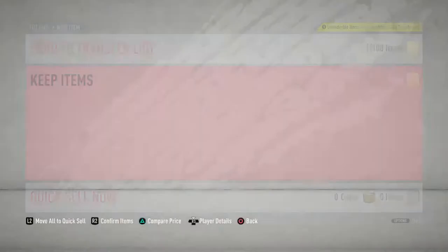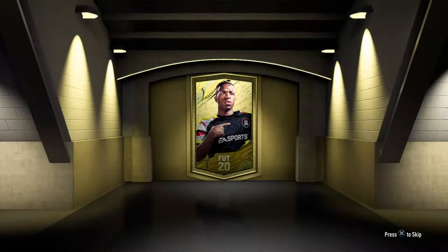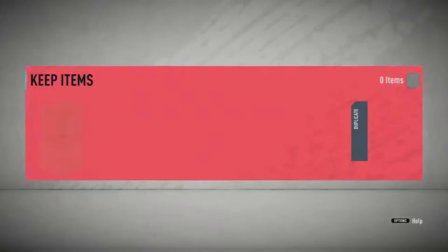Now this is what we're here for — 12 packs to open. I accidentally claimed one already without opening it, so we'll just start from left to right. We never pack anything in these videos, I don't expect anything, but any players to get back into the club will do nicely since it's all untradeable. There's an Anchor chemistry style — it's extinct at the moment. Let me know if you guys get anything in these packs.